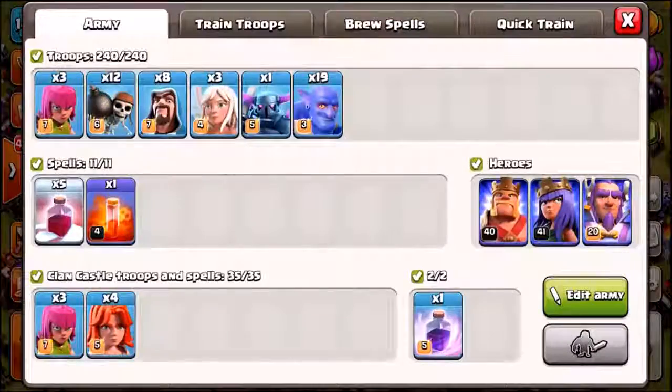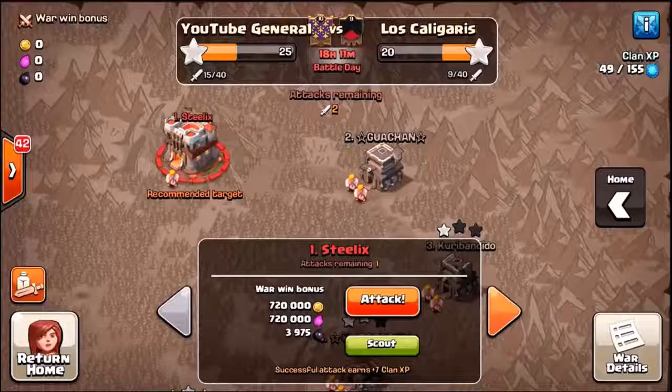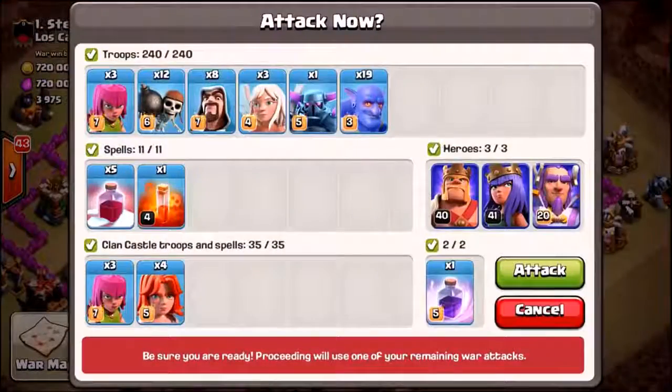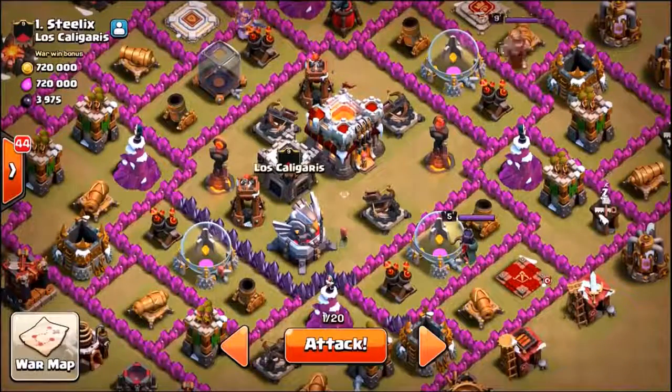Let's get into this battle. I've heard this guy is actually insanely rushed, so let's check out his base. Whoa, okay - they are level six wolves. This is going to be so fun. We have four valkyries, five Santa spells, loads of bowlers, the heroes, a rage spell. Let's do this.